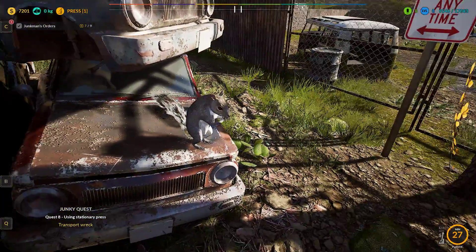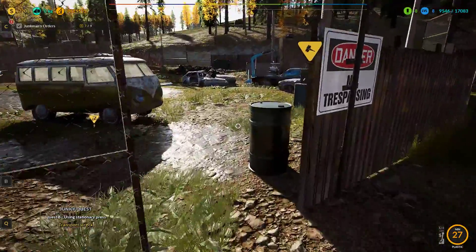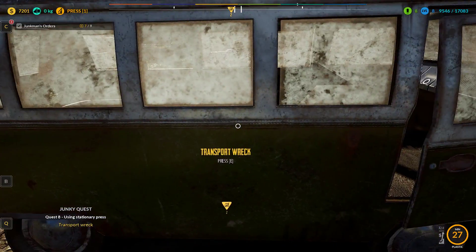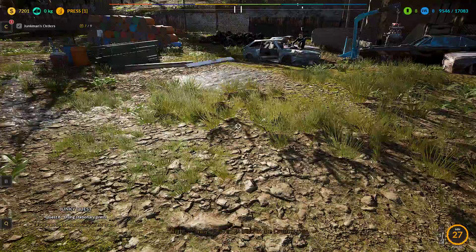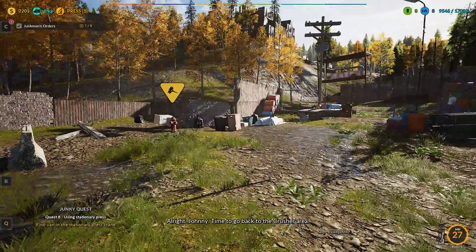This is the weirdest wildlife I've ever seen. They have no fear of anything. One van wreck — press E to transport. Bye-bye. Time to go back to the crusher area.